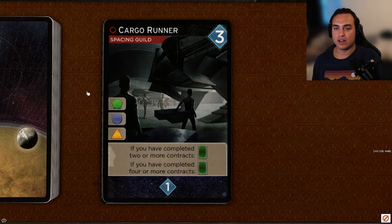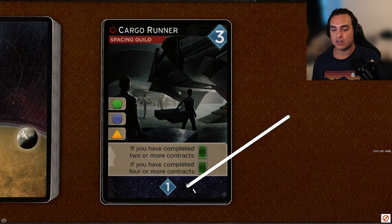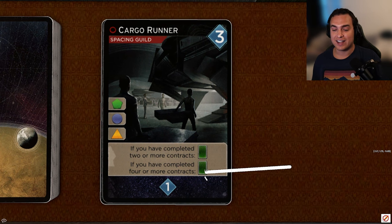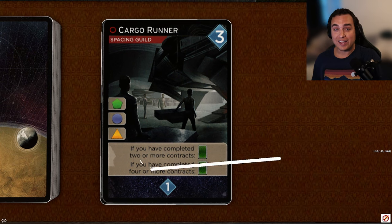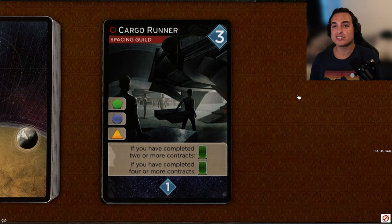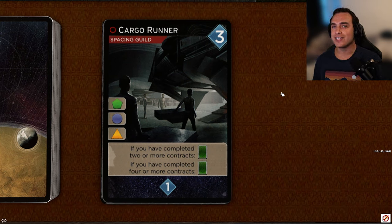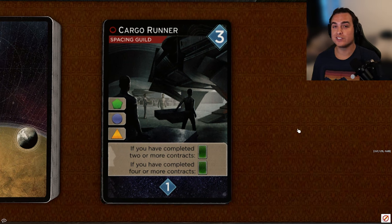Next up, another three-coster — Cargo Runner, a Space and Guild card with access to green, blue, and orange. If you have two or more completed contracts, you get a card draw. If you have four or more, you get another card draw. It reveals for one persuasion. This card is okay. If you're getting it early, you generally won't have the completed contracts. If you're getting it late, you usually want to be buying better cards. If you can get the two-card draw out of it, it's pretty solid, but that's pretty rare. A lot of the time this is just green, blue, and orange access that gets you one card draw. I'm going to give it a C.